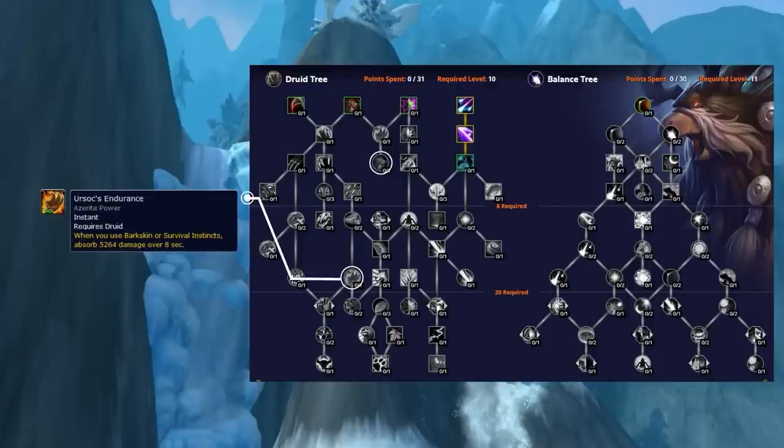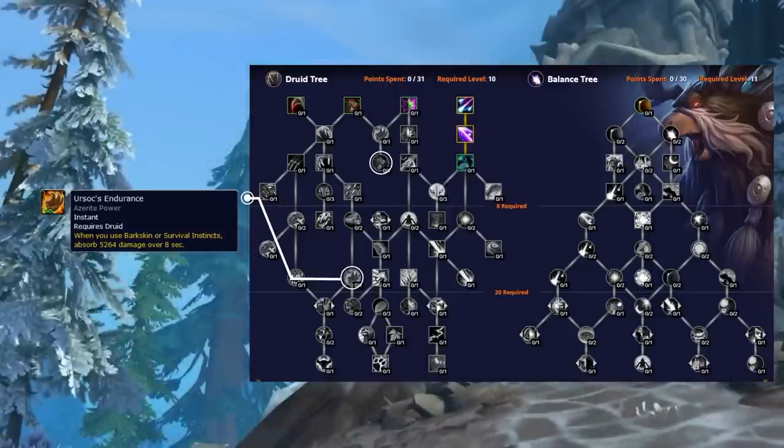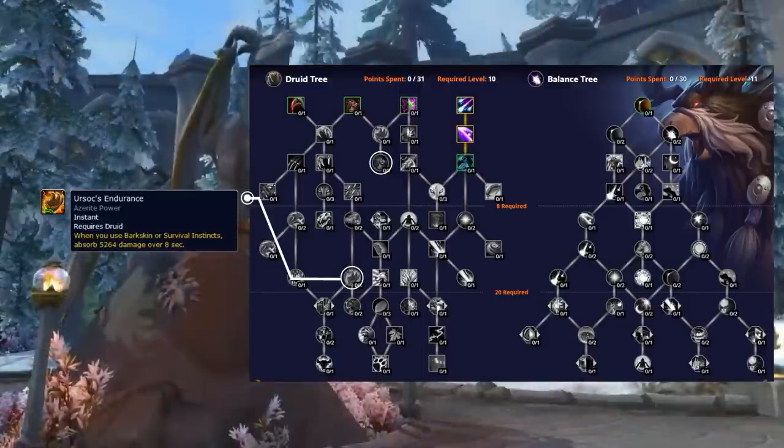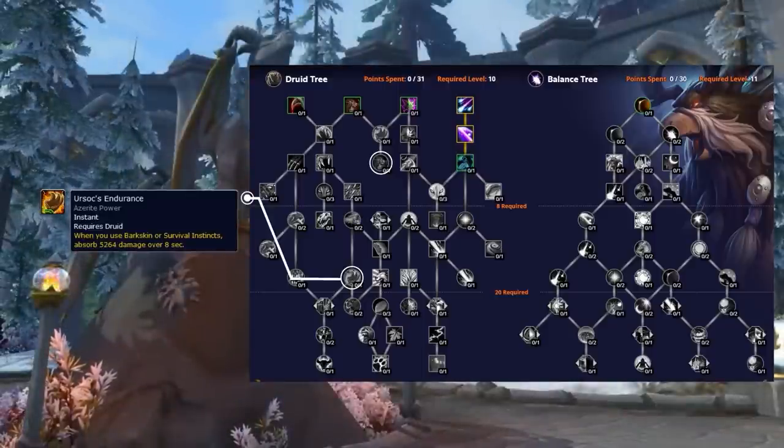Ursok's Endurance is pretty awesome too. Since Barkskin can be used while stunned, this talent will cause you to be much more durable during setups, which is something that Boomies naturally lack. It's important to note that the values are not final and that this talent could prove to be completely useless — only time will tell.